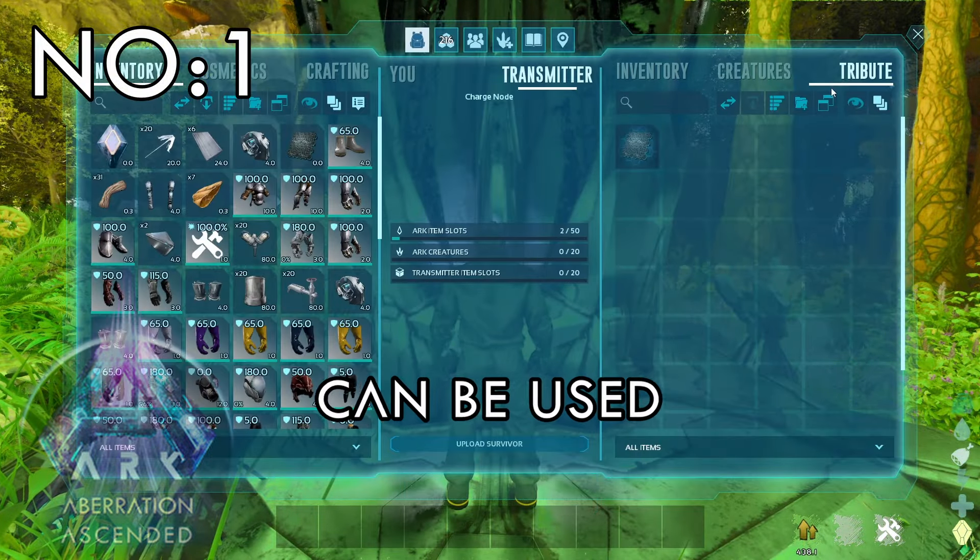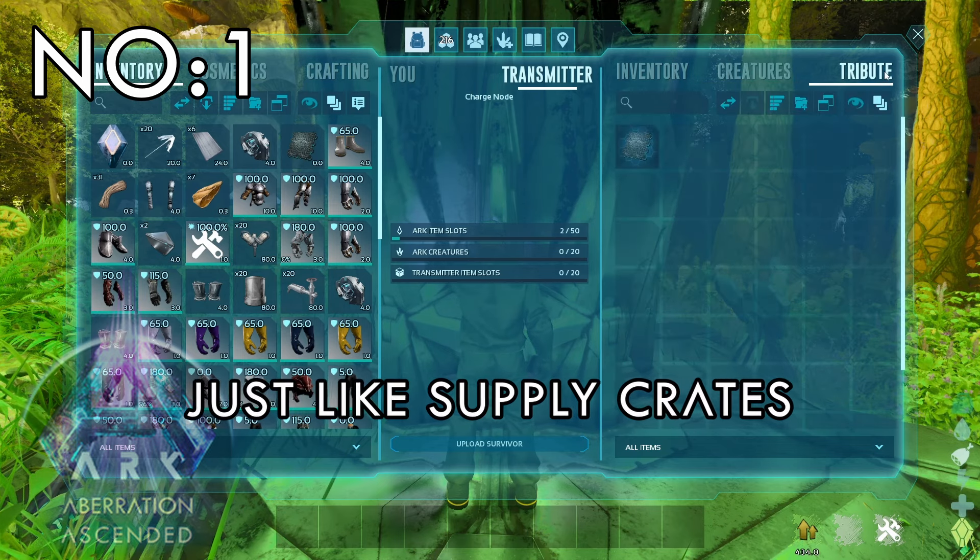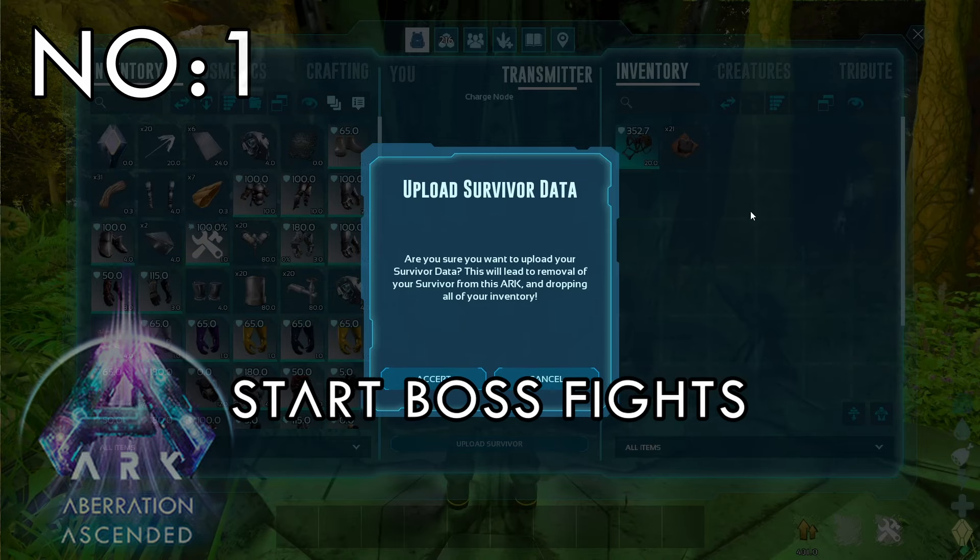Number 1: Charge nodes can be used as transmitters. They can upload and download just like supply crates, but they cannot start boss fights.